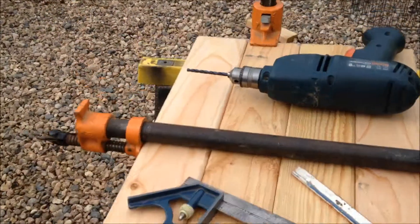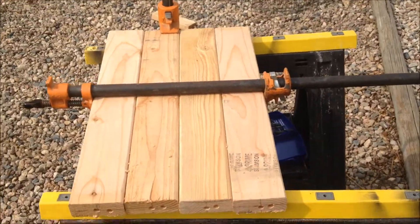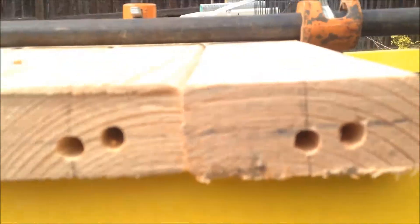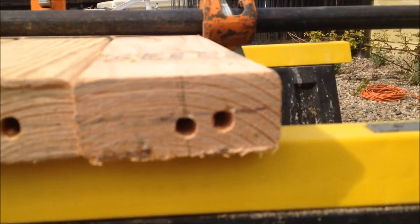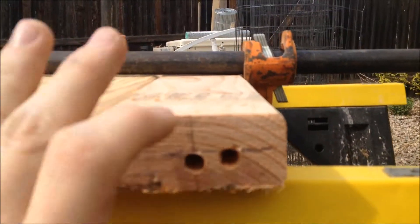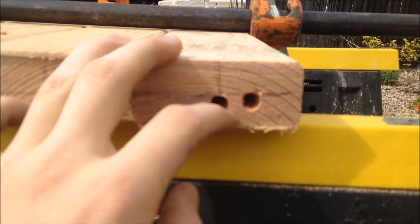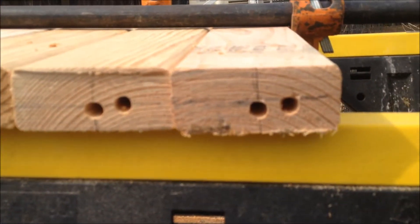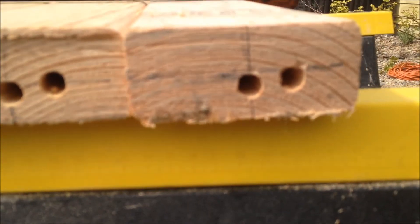I don't actually have a one-inch bit, so I won't be able to do that, but oh well. Got all the drilling done on these — didn't quite work how I wanted to, but what I think I'm gonna do is stick a pen in these holes and put them on the four-by-four where they're supposed to go, then poke with the pen so I can see where I need to drill on the four-by-four. I did these on the four-foot-long sections and it went pretty well.